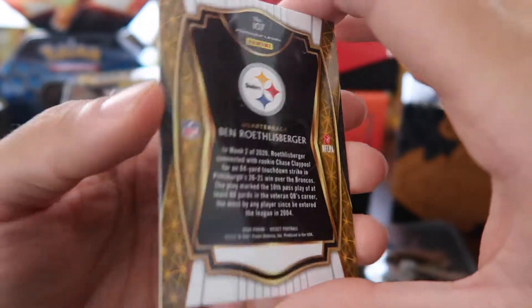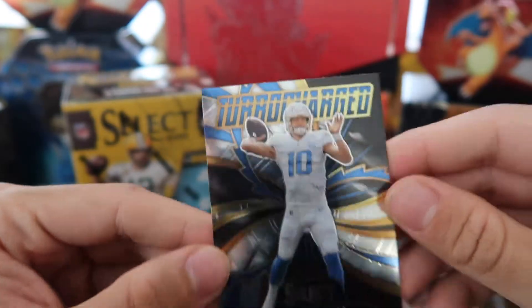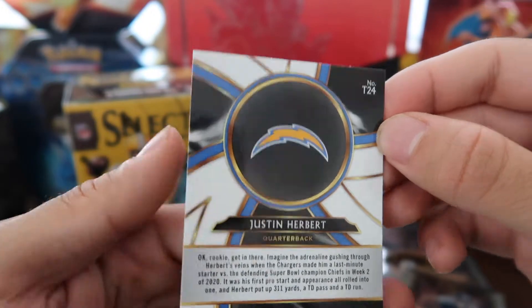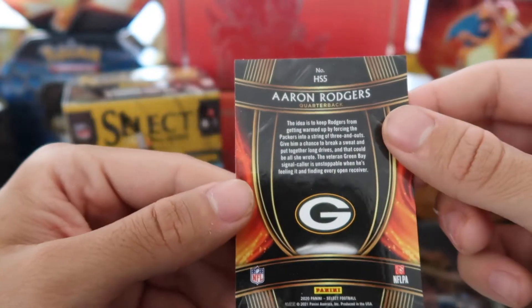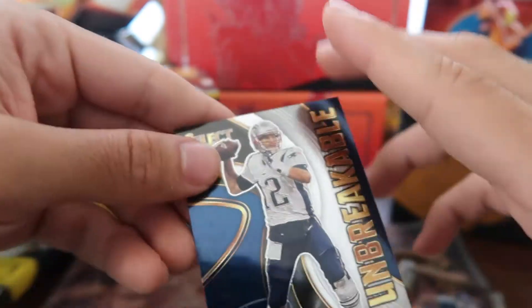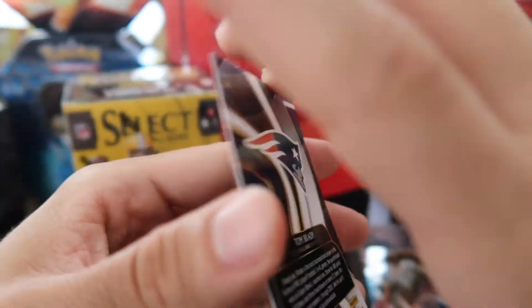Last card of the big value pack is Big Ben Roethlisberger from the Steelers, card number 107. Let's go back to our top pulls: the number one card we pulled is of course the Turbocharged Justin Herbert — really nice. We also got the Aaron Rodgers Hot Stars — really nice to pull. Aaron Rodgers was the MVP of last year, and Tom Brady, one of my favorite players of all time.